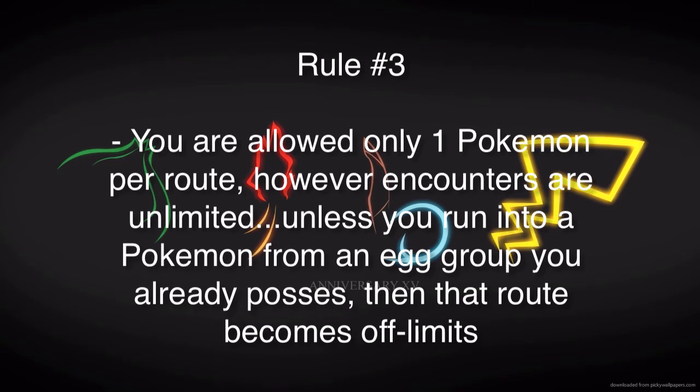Rule number three: you can only catch one Pokemon from an Egg Group per route. You can go to any route and find any Pokemon you want — there's no one-look, one-catch type rule. You can find as many Pokemon as you want in a route, but you can only catch one. So if you need a Pokemon for a different Egg Group, you look in that grass until you find it. Here's the catch though: if you run into a Pokemon that's already from an Egg Group you have, that route becomes off limits — you can't look there anymore and you have to move on.